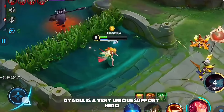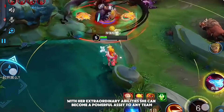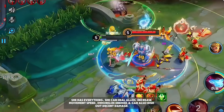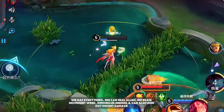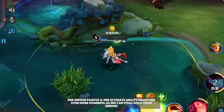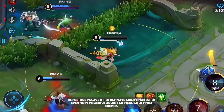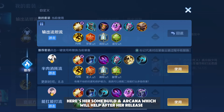Dyadia is a very unique support hero with extraordinary abilities and can become a powerful asset to any team. She has everything — she can heal allies, increase movement speed, immobilize enemies, and dish out decent damage. Her unique passive and ultimate make her even more powerful as she can steal gold from enemies. Here's some builds and arcana to help after her release.